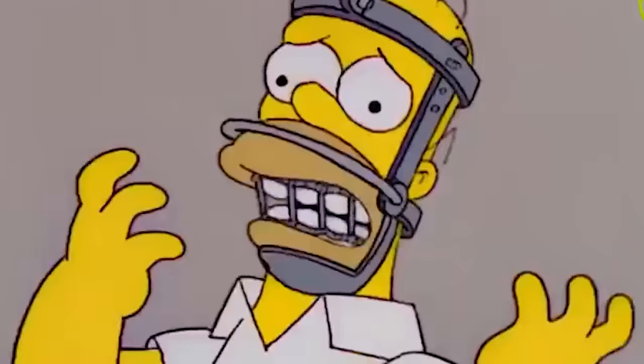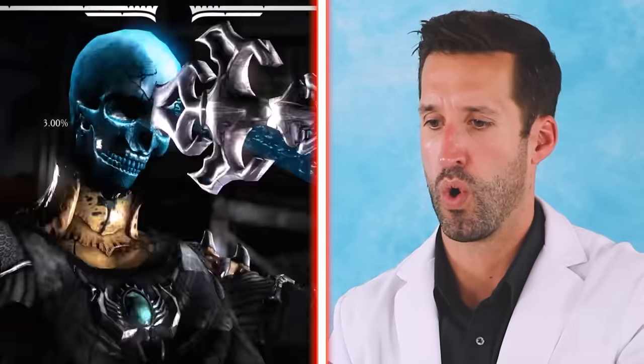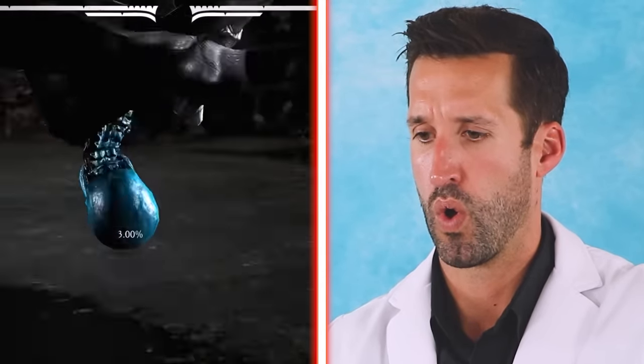A lot of jaw fractures — the jaw is called the mandible. Usually what happens is if it fractures in one area, it fractures in another area. Treatment for that is having your jaw wired shut, almost like having braces but you get a really cool set of pliers in case you feel nauseous and want to vomit, so you can pop the wires off. Not fun — typically wired shut for six to eight weeks.